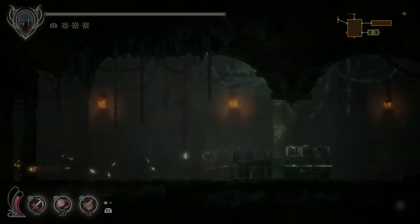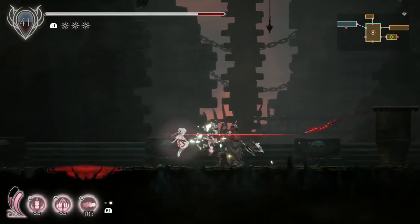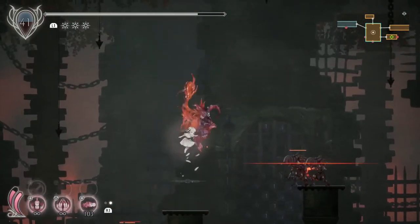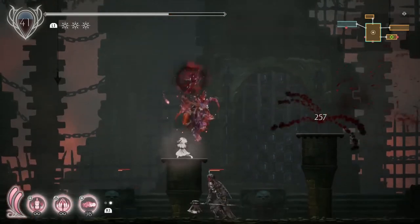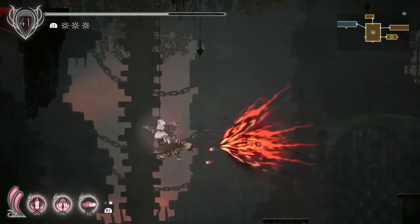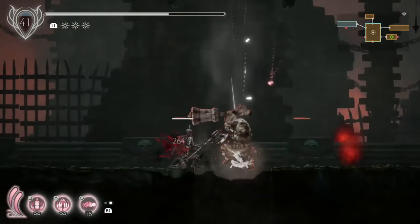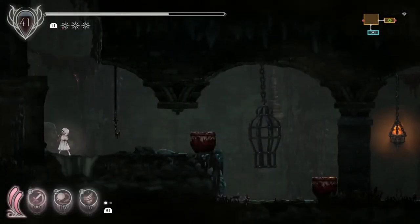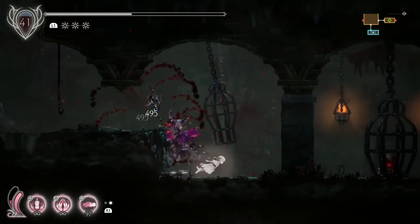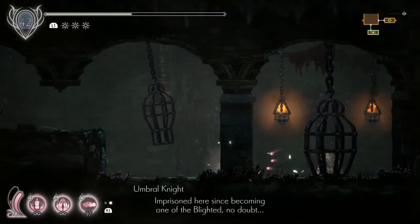Now we're heading left to get an Ancient Soul. See that red bit on the floor — normally you're supposed to do it from above, but if you jump from this platform and get to that middle floating wall, then jump up right to the bottom of the floor above and do a ground pound, you can just get enough height to break that. Once in here, be careful of two pot monsters. You've got Ancient Soul times one.